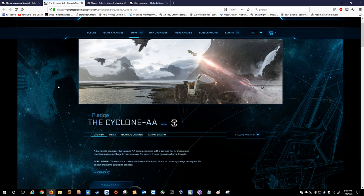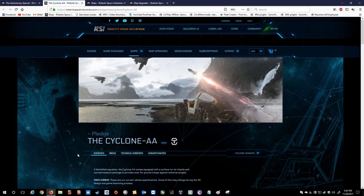Next, one of the more contentious variants — the Cyclone AA. A battlefield equalizer, the Cyclone AA (which stands for Anti-Air) comes equipped with a surface-to-air missile and countermeasures package to provide cover for ground troops against airborne attacks. This has been pretty contentious because during one of the Q&As, it was stated that this would have one or two size one missiles. Everyone's reaction was basically: what? That's anti-air? Even if you shot two or three size ones at a Sabre and they all hit, that Sabre would really be fine — you'd probably just give yourself away.